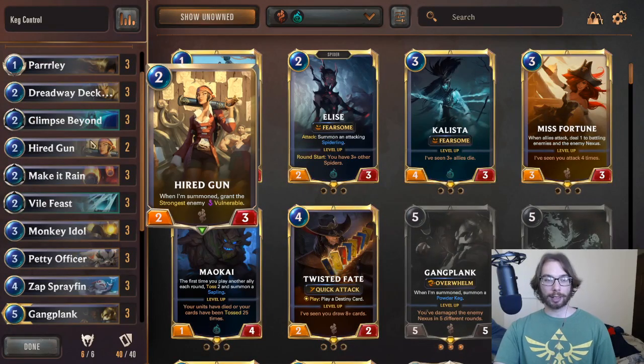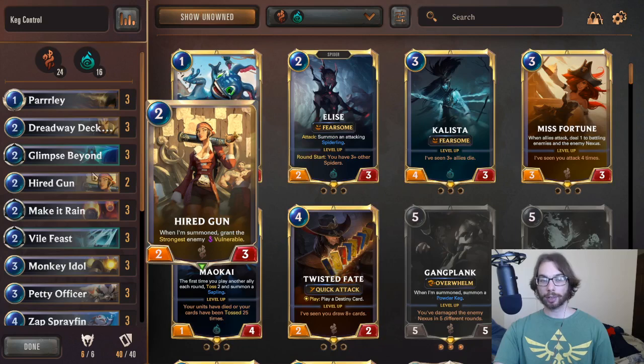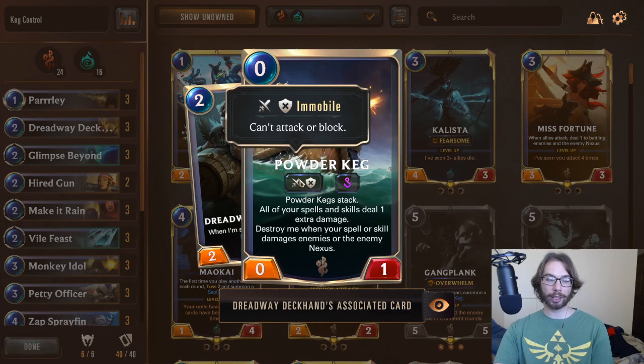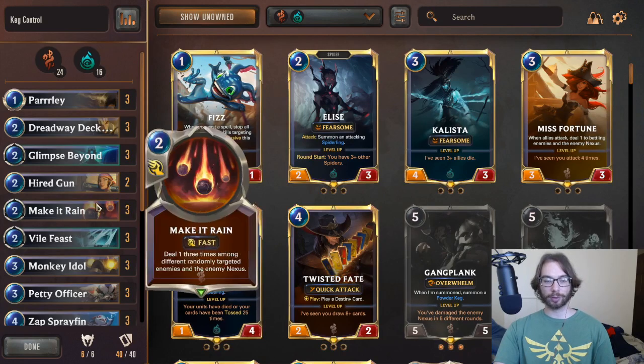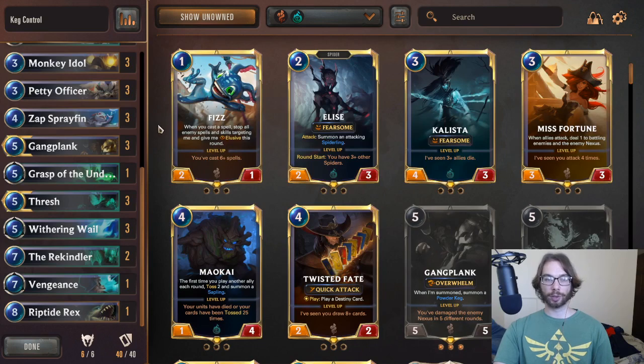It's a really fascinating concept because even though your Vile Feast becomes a Mystic Shot, your opponent can interact with your keg in order to try and prevent it from becoming an even better Mystic Shot. Or your Make It Rain becoming a better removal tool. One of the best examples — Withering Wail with a keg on the board will deal two to all enemies, which is a lot stronger than the single damage version.